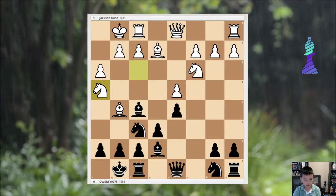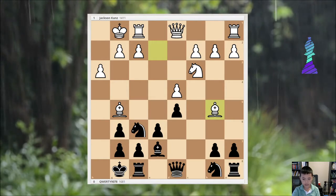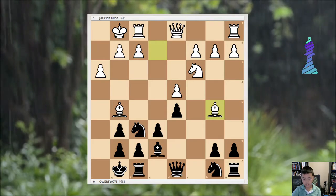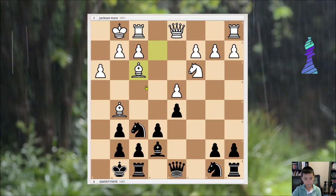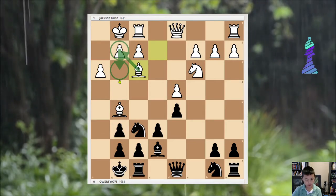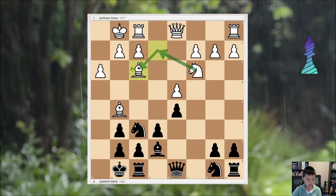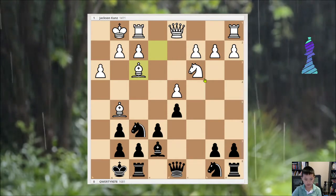Nh4 trying to win my bishop — I let him. And then Bb5 which was an inaccuracy, probably because you moved it twice for no good reason. The best move was Bf3, probably because of g3 and then foreshadowing or just protecting, and also maybe making a way for the knight to come to g3 or f4. There are a lot of possibilities.